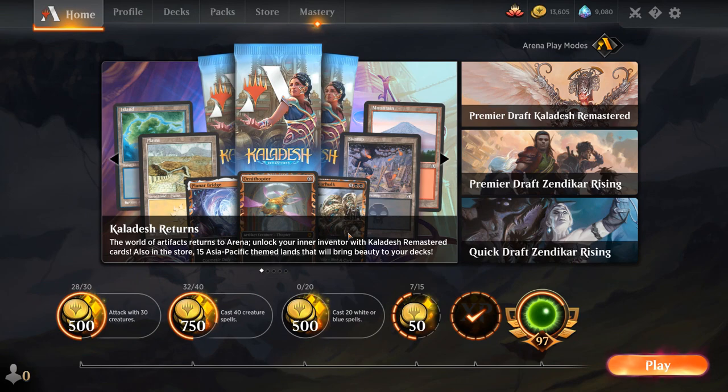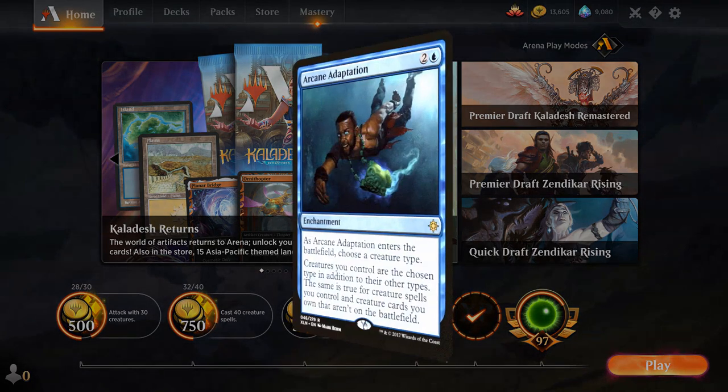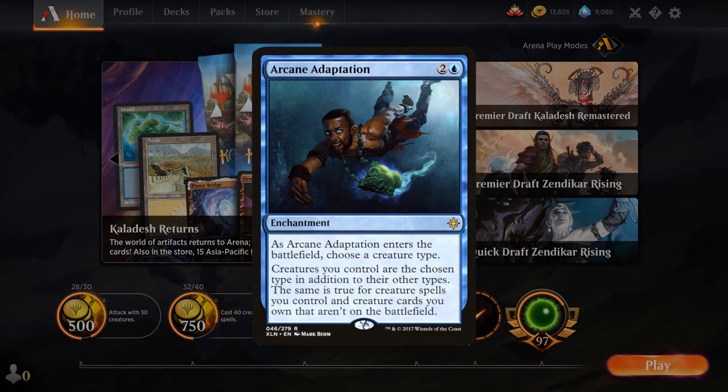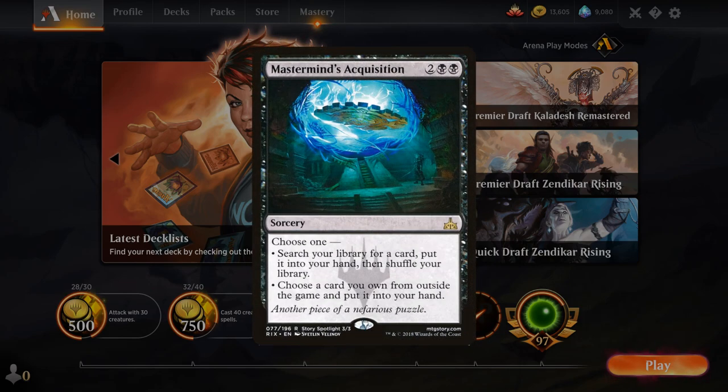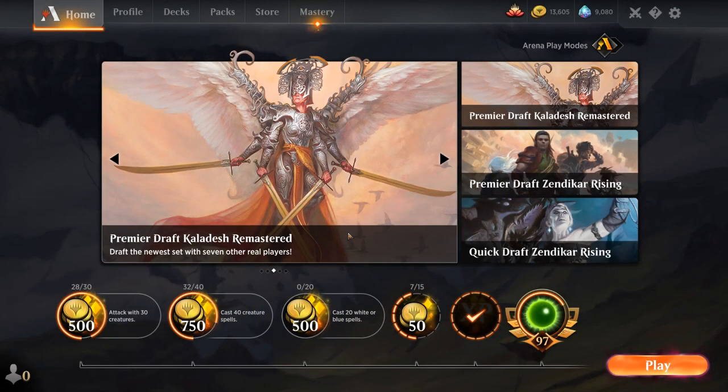Even if you manage to jump through all those hoops, I don't recommend building the deck. There are other ways to potentially win with Liliana's Contract, including versions with Arcane Adaptation to change all your creature types into Demon, or you could build an Omniscience combo deck with access to Mastermind's Acquisition, searching up four different demons, a Liliana's Contract, and a way to take an extra turn so you don't have to wait until upkeep. But at that point it's more of an Omniscience deck than a Liliana's Contract deck. It's very difficult to win with the alternate win condition — most of the time if you have four demons in play you could just win with damage instead. Not the best deck, but at least we gave it a shot.